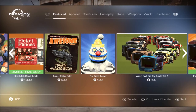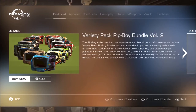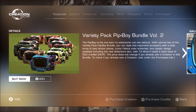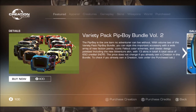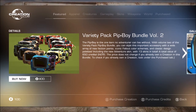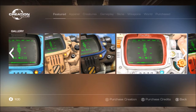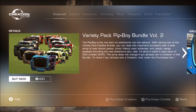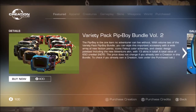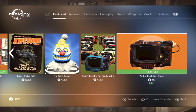Then we got the Pip-Boy Variety Pack Bundle Volume 2 for 400 credits. It says the Pip-Boy is the one item no adventurer can live without, and with Volume 2 you can style it with a wide variety of new faction paints, iconic Fallout color schemes, and a classic design palette including the new Adventure skin. With 13 skins in total, the total value is 650 credits, so that's 250 credits off — not bad if you like your Pip-Boy skins. I've seen them and they do look pretty decent.